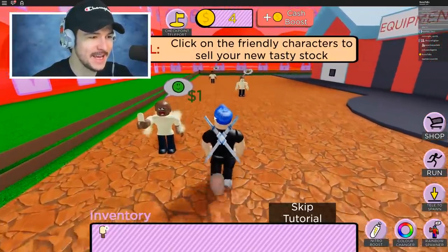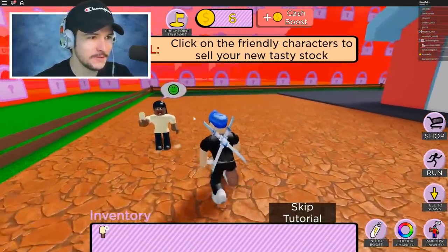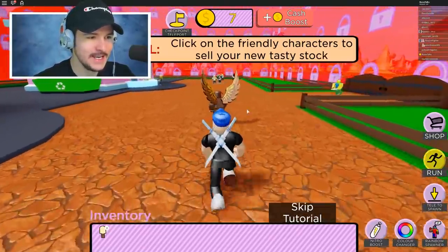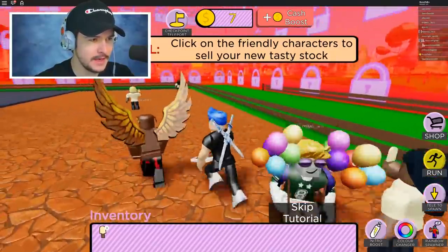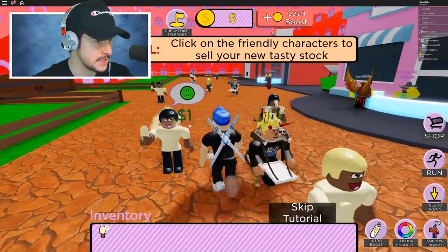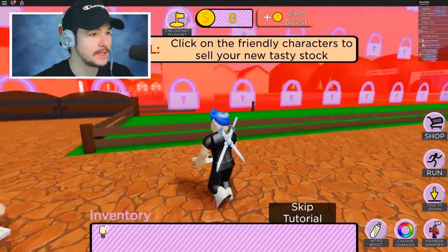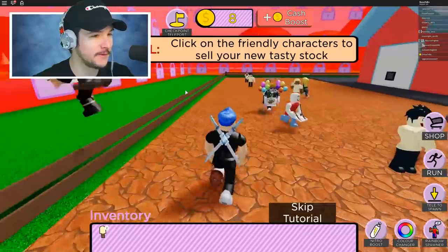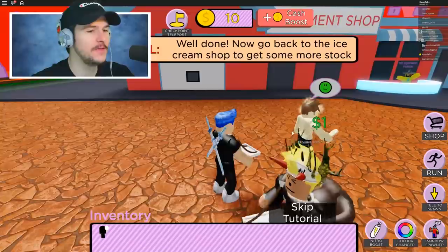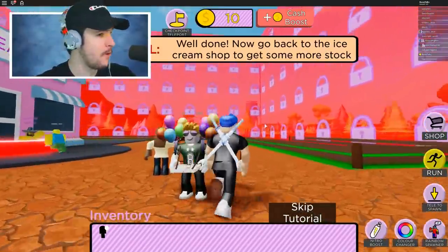This is actually kind of unique — I like the way they did this. So this is what's in my inventory and I'm selling to these friendly characters. You can sprint around and sell to people that need ice cream. As you get more and more rare ice creams and get to different areas, there are people that ask for different ice cream. That's actually really unique and I kind of like this. I did not think I would like this game that much, but I really like the concept.